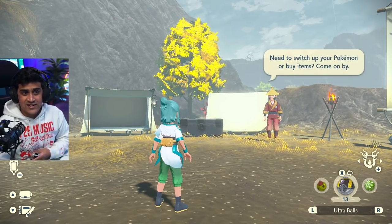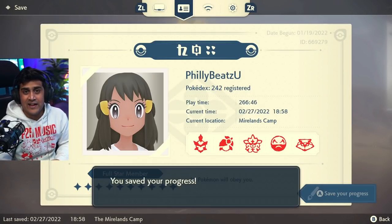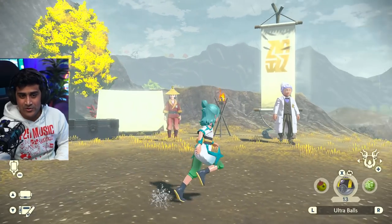So let's say I went ahead and did that — I save at camp and go check my Golducks. Hypothetically, I check it and it's not shiny, so I reset my game.